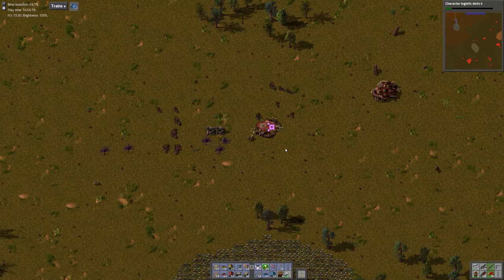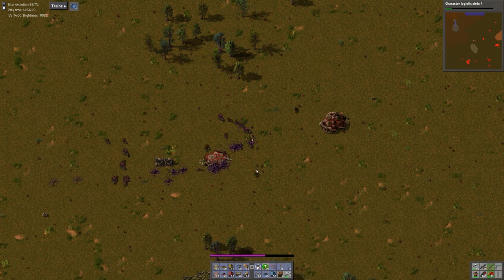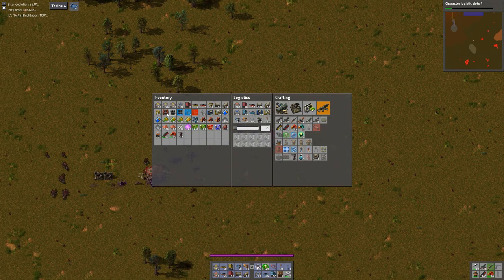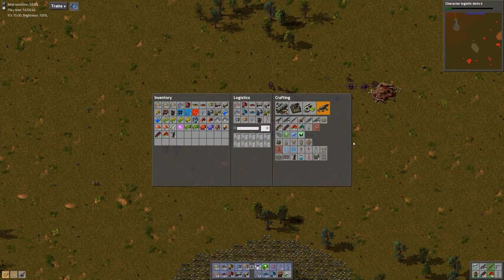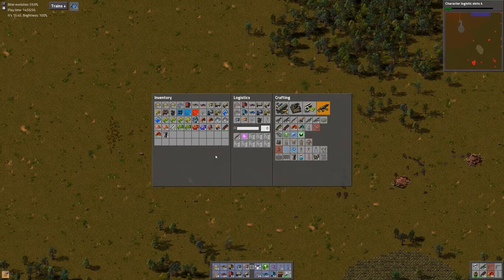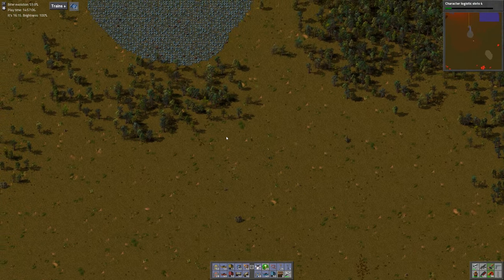Having shields gives us a pretty nice defense. We can almost handle some of this by ourselves — at least for a smaller nest. I should get that combat shotgun; the combat shotgun gives us a much faster rate of fire with shotgun shells.